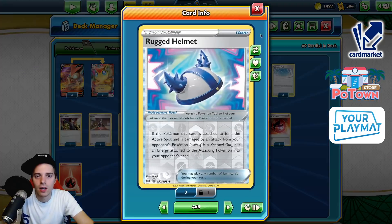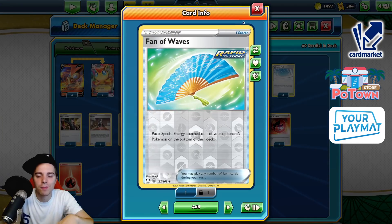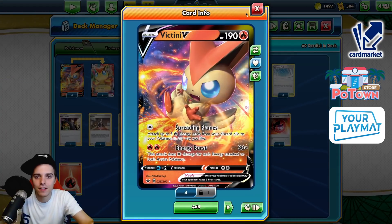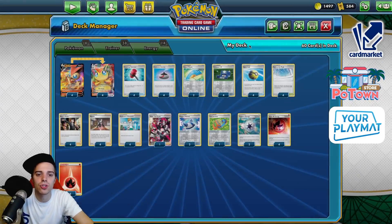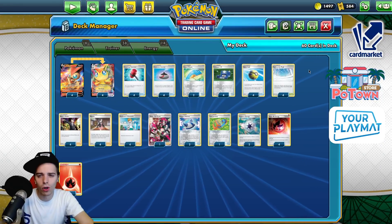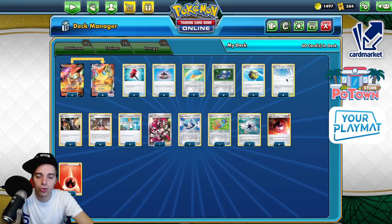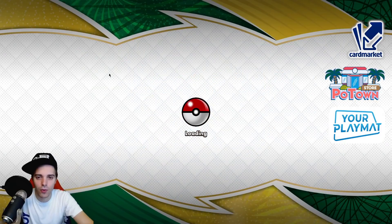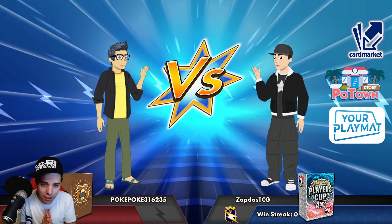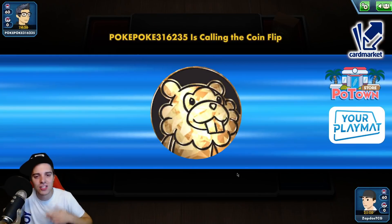You still have 220 damage on V and VMAX Pokemon which is awesome. You have Victini V which can use Energy Burst for damage, but more importantly you'll have this out on the second turn, gusting up Pokemon V that want to evolve and winning games quickly. You have Crushing Hammers as well as Rugged Helmet. You have Team Yell Grunt and Fan of Waves to put special energies on the bottom of their deck — super disruptive. You have Path to the Peak shutting down rulebox Pokemon abilities, so no longer do you have to worry about Crobat V. If you're hyped for Victini VMAX be sure to let me know by destroying the like button!